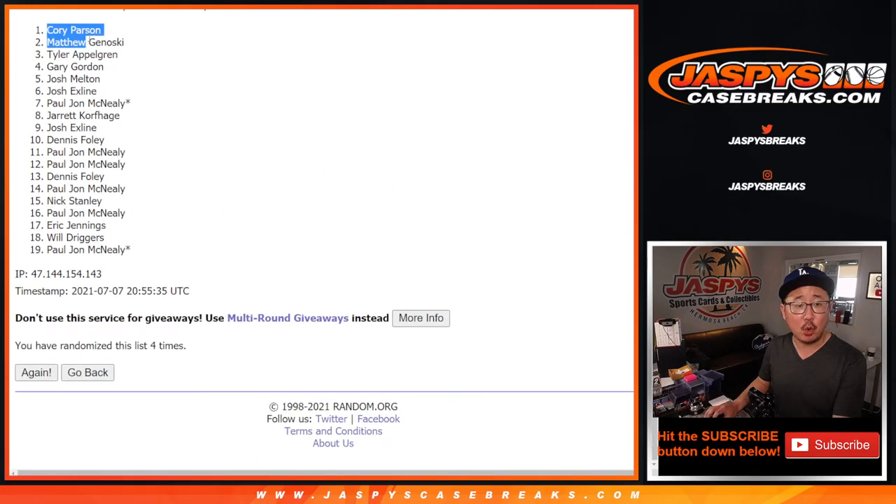After four randomizations, it's Corey and Matthew with the consolation prizes — $50 break credit going your way. I'm Joe for jaspyscasebreaks.com. Thanks for watching, thanks for breaking with us. I'll see you next time for the next Diamond Icons break. Bye-bye.